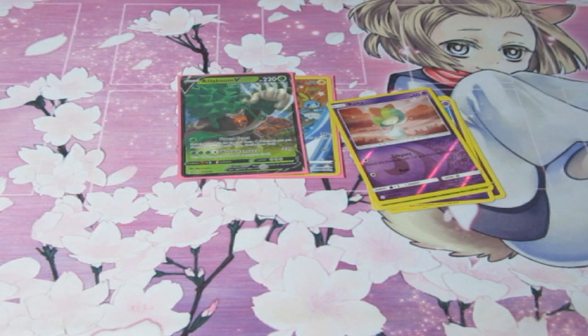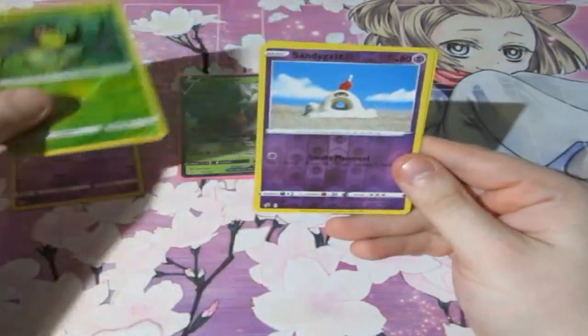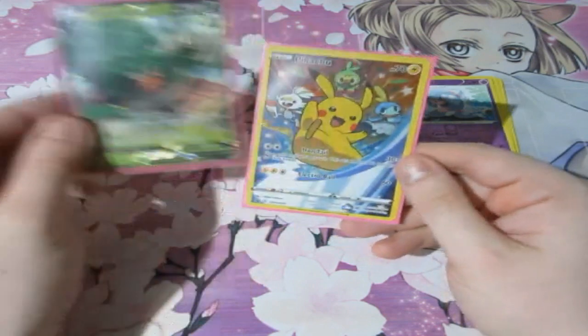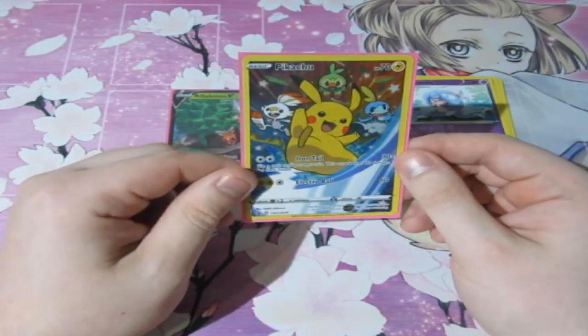It's the calm before the storm, because the final pack opening in a few days' time is what you guys have been waiting for. For the holo rares of the day, we got ourselves our Rillaboom V card and our Cameo Pikachu full art promo card, which is nice.